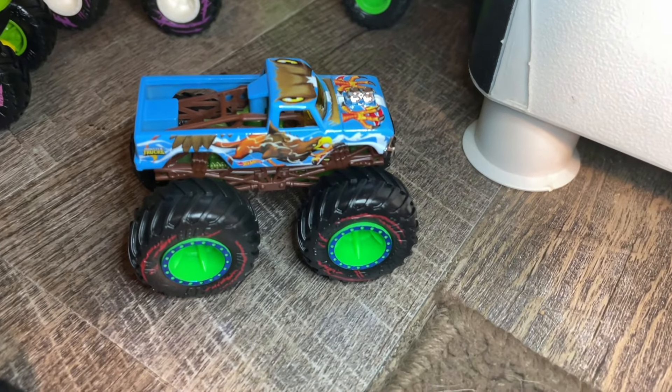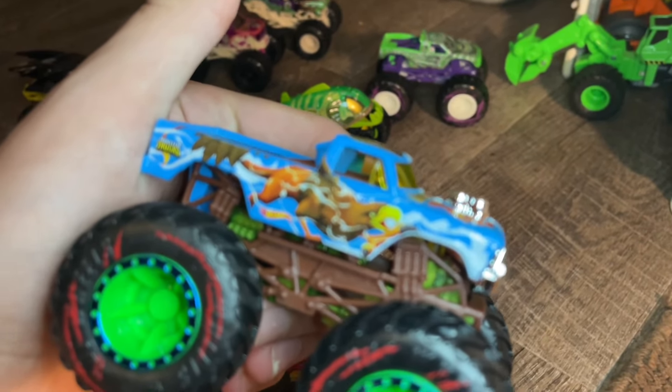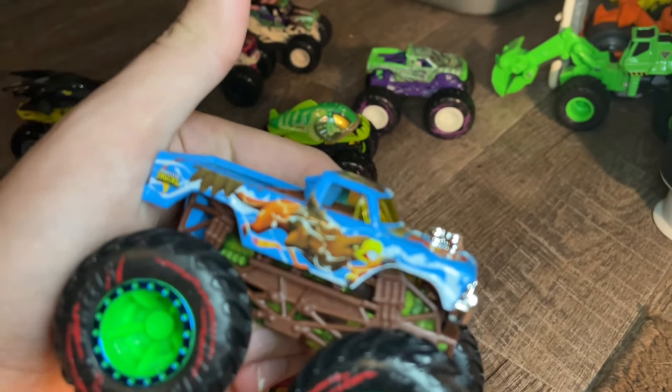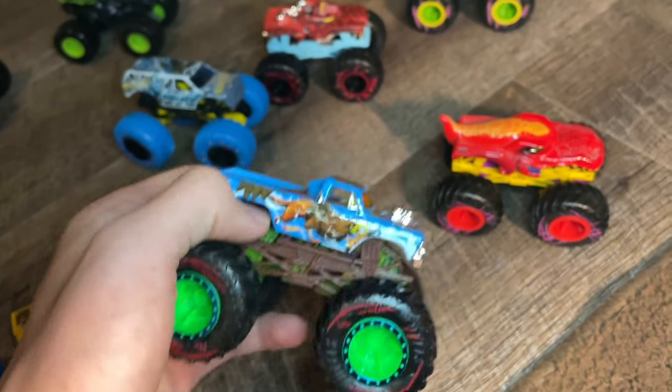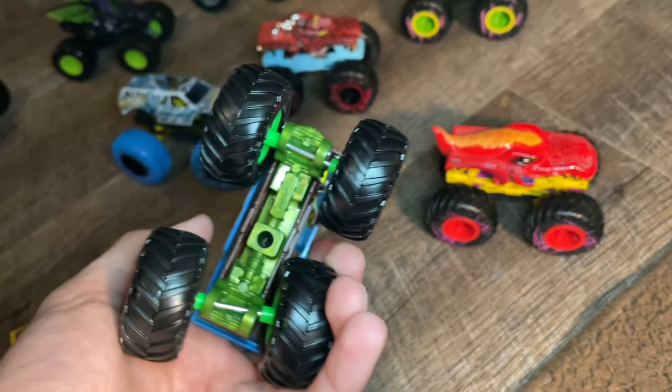And then we have this one called Griffin — a pretty cool looking one, kind of goofy looking. I don't know what that's supposed to be on the side — it looks like half eagle, half bull. It's on the old Ford body so I'm gonna love it anyway. I love this body style but the green is kind of tacky in my opinion.